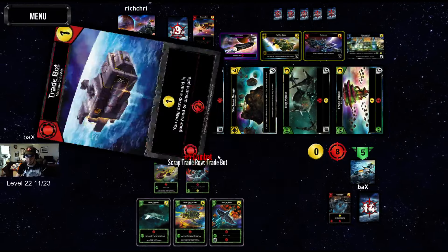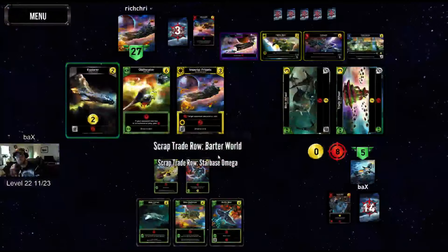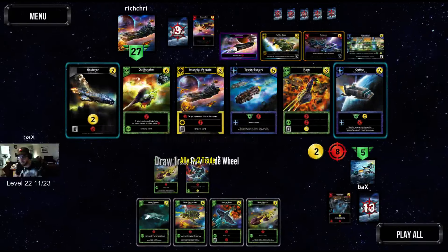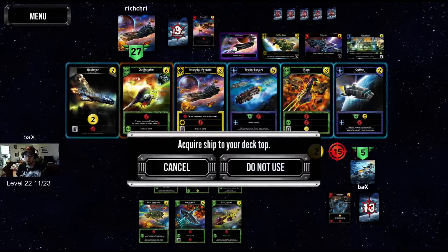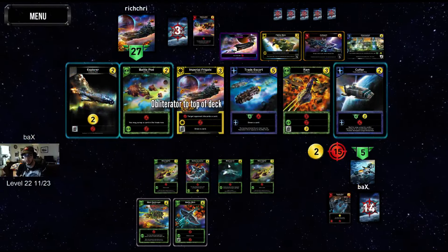Let's destroy all of these first. So this is always... oh, we got Obliterator. Check this out — this is some fun blob play that we have right here. I'm going to play the Blob Carrier, and we're going to go ahead and take the Obliterator onto the top of the deck. That's going to give us a really good play right here when I draw it.